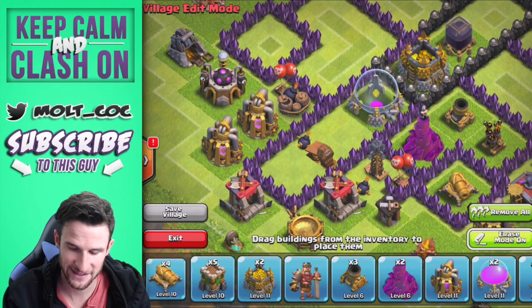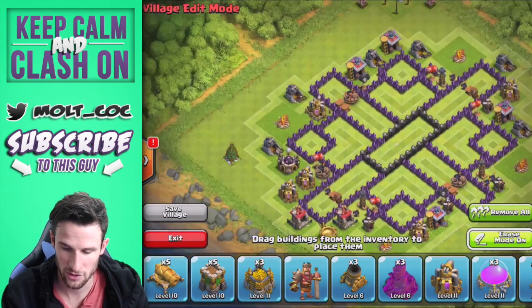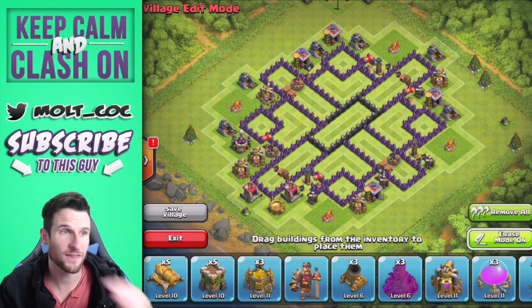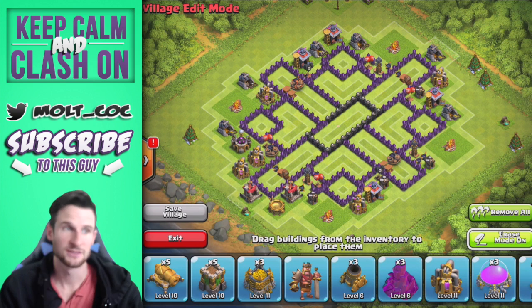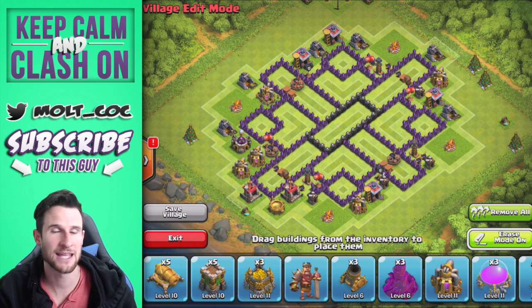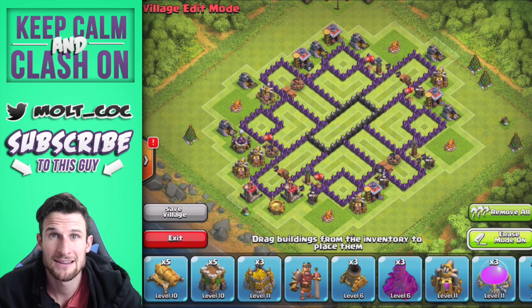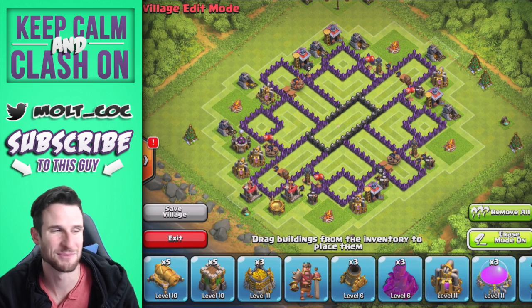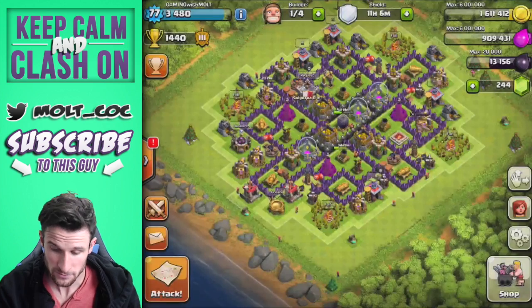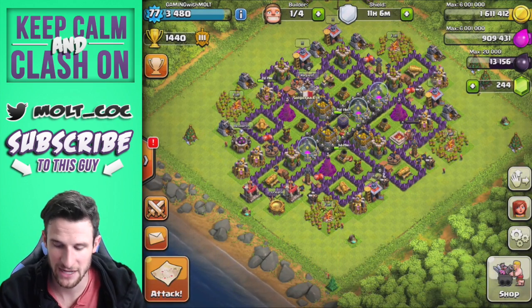We're gonna exit out of this so that if you want to build it yourself you can put the buildings in. Go ahead and take a screenshot if you want - it's gonna be called the cross design or something because you can see the cross in the middle of it. I just randomly came up with this; it looks kind of similar to some I've seen. Take your screenshot and we'll exit out now and talk about the base, and I'm going to show you some defensive replays as well.